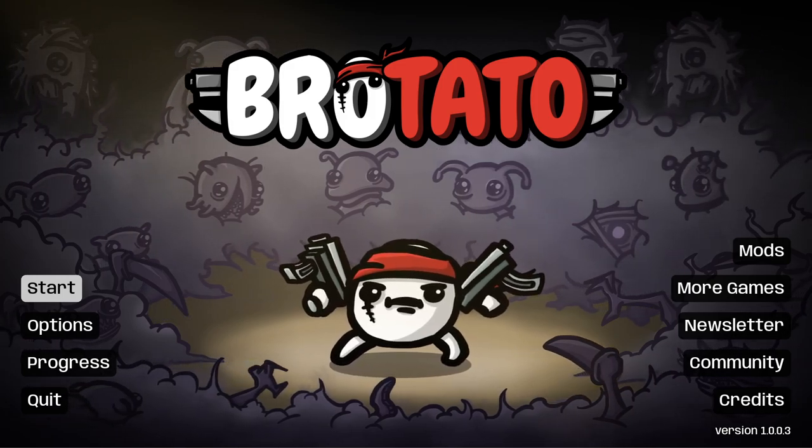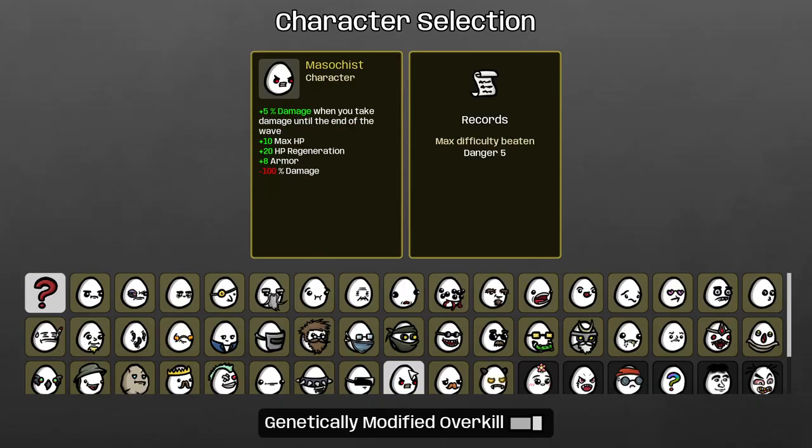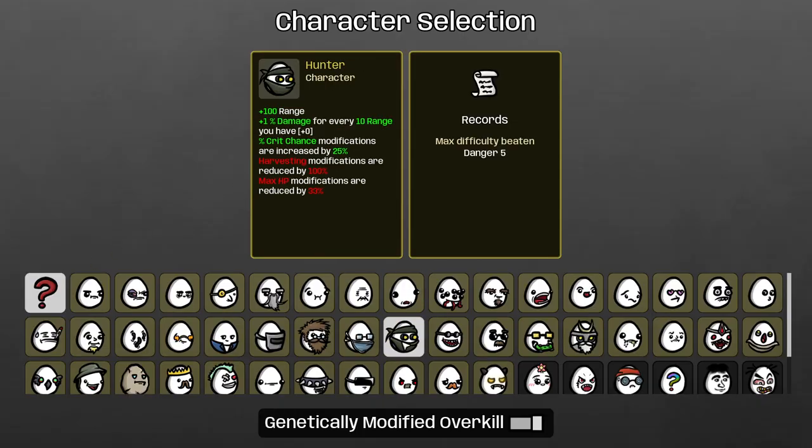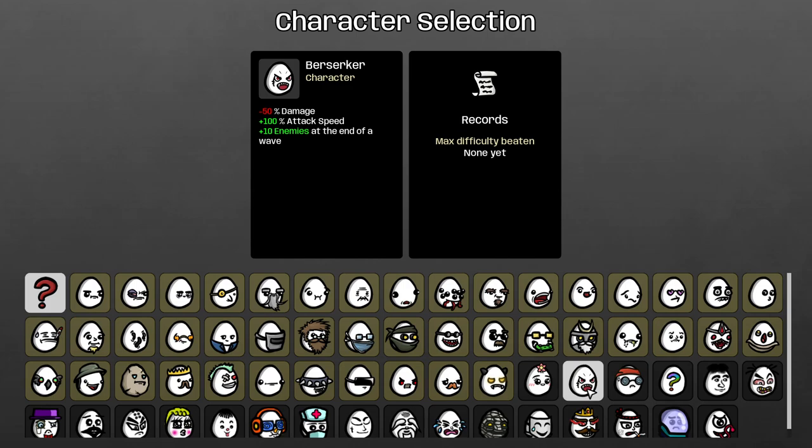What is up everybody, X is here and welcome back to another Brotato run. Today we are going to be playing the Hunter — plus 100 range, plus 1% damage for every 10 range you have, percent crit chance modifications increased by 25, harvesting modifications reduced by 100, and max HP modifications reduced by 33. We're also going to play the Berserker — enemies gained are just hilariously fun, but you get minus 50 damage. That's going to hurt a little bit, but we get 100 attack speed and 10 enemies at the end of a wave.